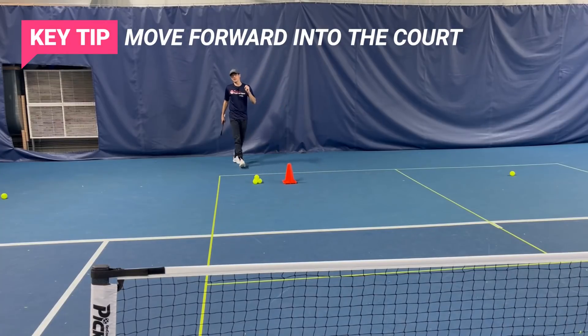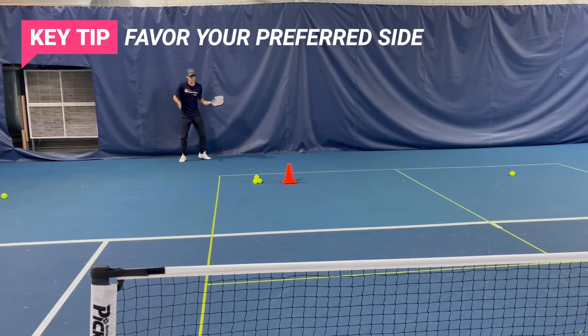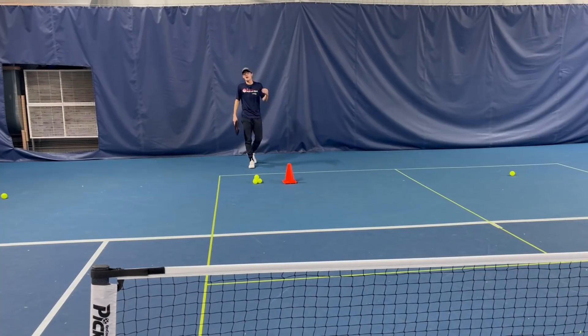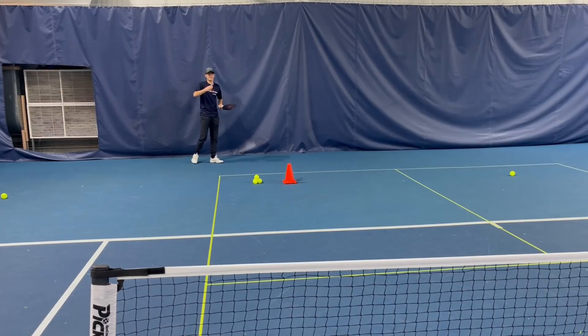We want to be as far back as possible, moving forward into the court so we can get to the kitchen line as fast as possible. The second thing is to cheat a little bit toward your dominant side. I favor my forehand, so I'm going to cheat over to the right a little bit when he's serving, so I can hit mostly forehands while moving to the kitchen line. Not to get away from training your weakness, but in competition you want to hide weaknesses and raise your strengths in the moment.